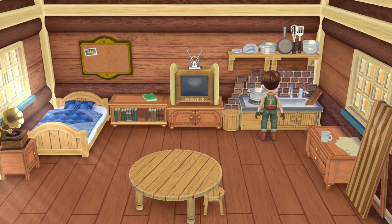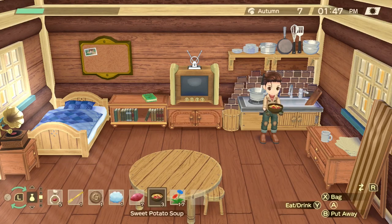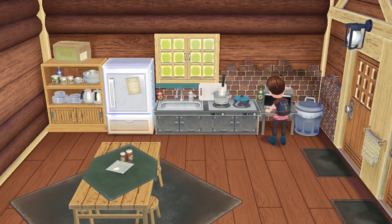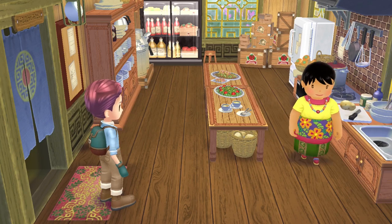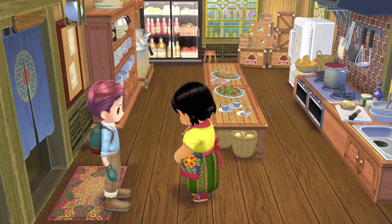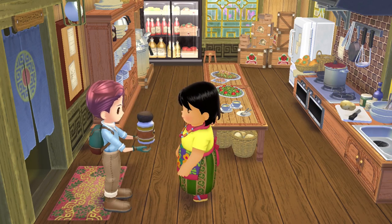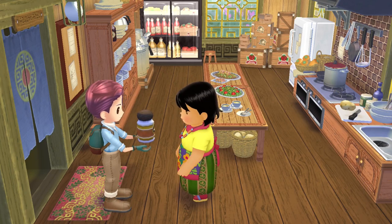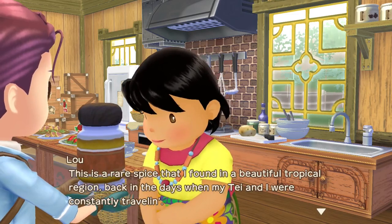Certain recipes require an oven, which you will automatically get as you start the second year. You'll still be able to learn some of these recipes in the first year, but you won't be able to successfully prepare them until you have the oven. Some recipes such as curry will also require Lou's spice, which you obtain from Lou after reaching at least 70 friendship points with her and entering the Inn's kitchen while she's there. The spice can be used as many times as you'd like — it's infinite.